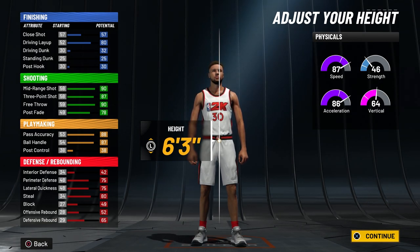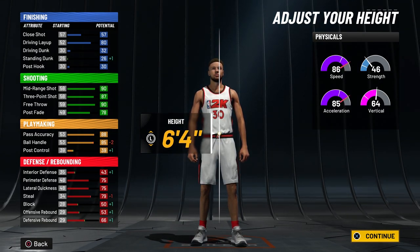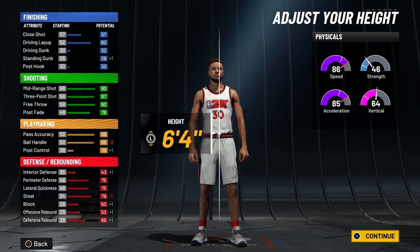For the height, I know Steph Curry is 6'3, but for the sake of this build I would go with 6'4. Your ball handle is still going to be above 86 once we touch the wingspan, your speed only drops by one, and I feel like it's a lot easier to play defense the taller you are — so that extra inch of height is going to help.